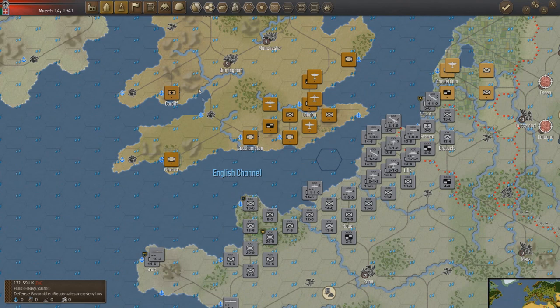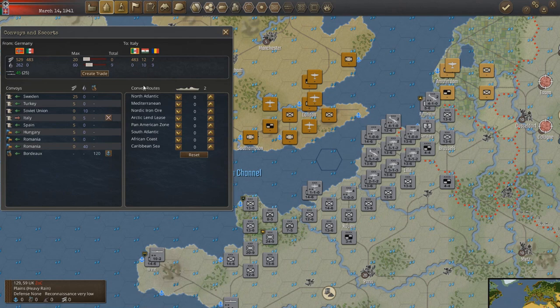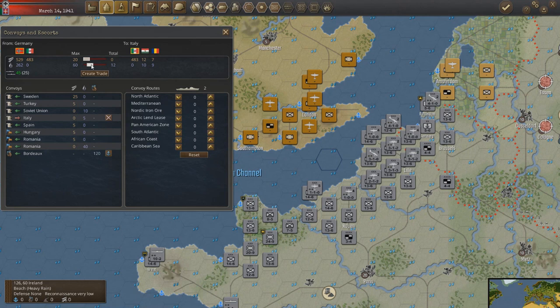Do we have an advancement that's open? Let's do carrier operations. Italy still hasn't gotten any oil, so let's increase our contributions to them just a little bit — up to 15. Great trade. Maybe that'll fix their horrible economy.